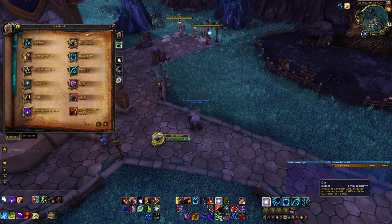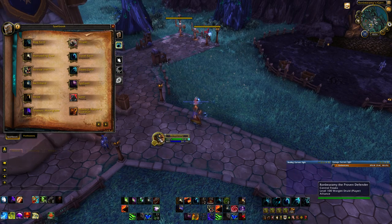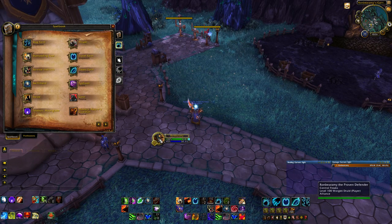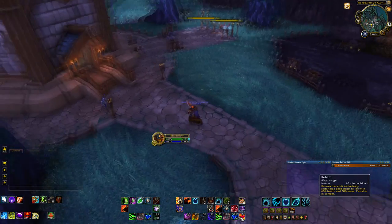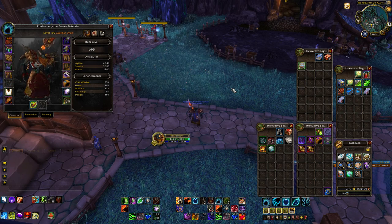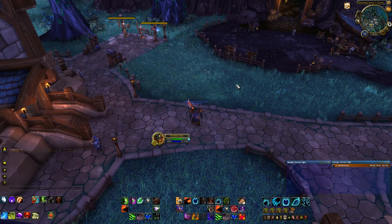Dash is a 3-minute cooldown that makes you zip around quickly, but it puts you into Cat form, so be careful about using it while actively tanking. Prowl is a stealth ability, not really relevant for tanking. Remove Corruption removes curses and poisons, but it takes you out of Bear form which is really dangerous. Rebirth is your battle rez — also takes you out of Bear, but useful if you're not actively tanking. And that's pretty much your spells and abilities.